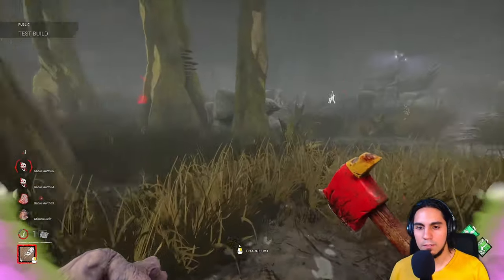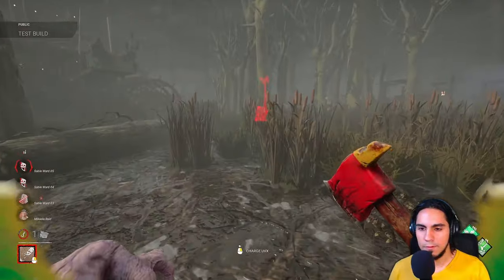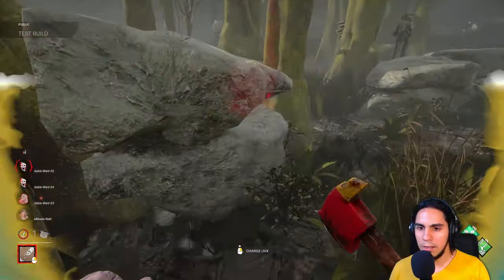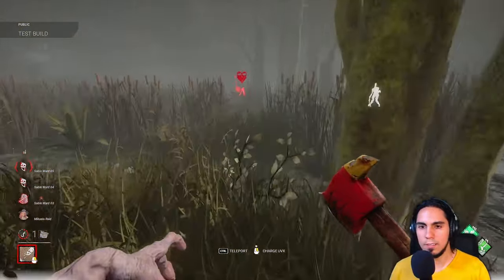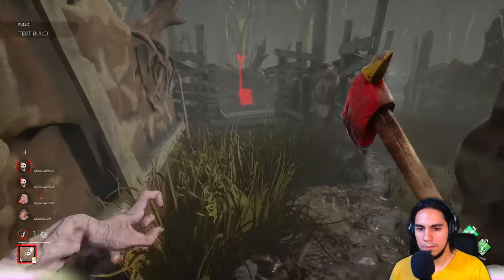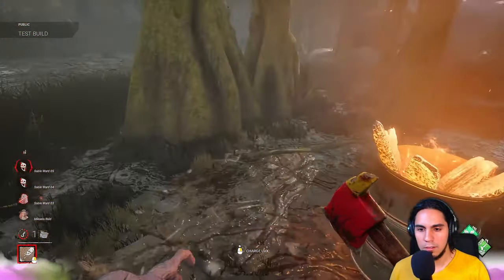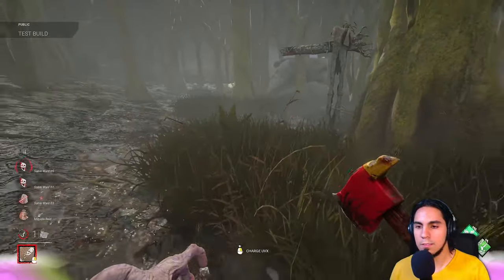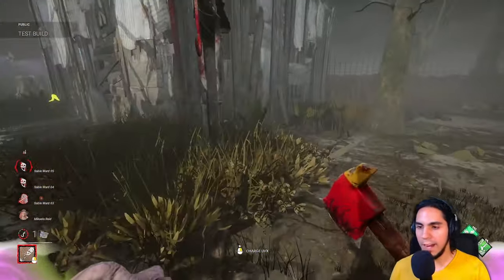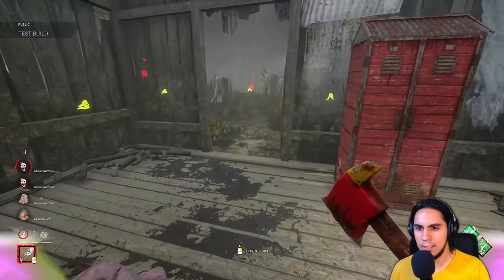I don't know where they are — that's gonna be troubling. Let's see if I can leave a copy of myself here. If I could just get another copy and patrol the gens, that would be amazing. I don't see any scratch marks or anything. If they're hiding, they're hiding extremely well. And I think someone did the ritual, because they are broken for the rest of the trial.